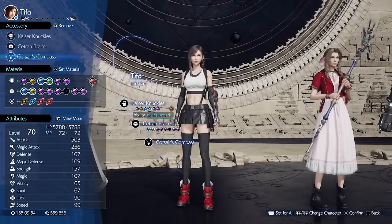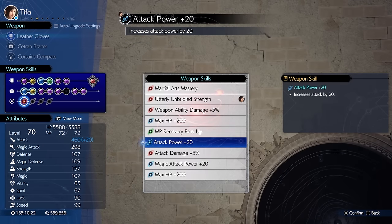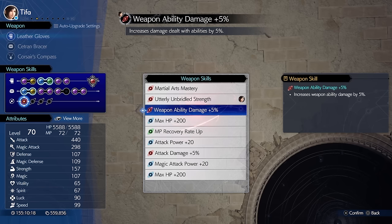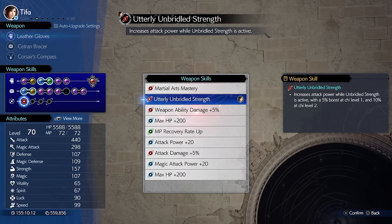As for weapons, pick the one that has the most materia slots, then the highest strength. For weapon skills, you're looking for anything offensive like attack power, magic attack power, weapon ability damage, attack damage, and ATB charge up — obviously anything unique to the character that helps their kit out more.